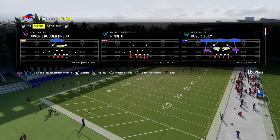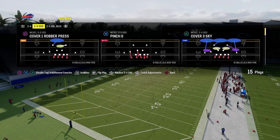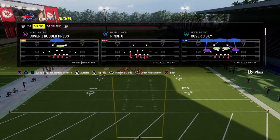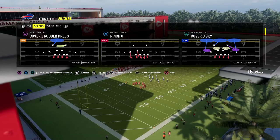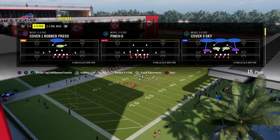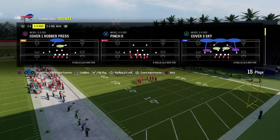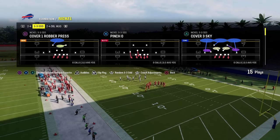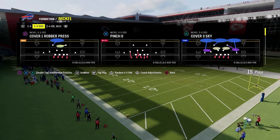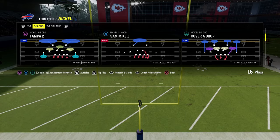If you guys want to get my full e-books on any of these formations, I have a brand new website over at school.com. It's an online community where you're going to be able to get access to all of our offensive and defensive e-books, both for Madden and for college football in Madden 24, Madden 25, college football 25, all of that stuff — for just $10. If you want to sign up, the link's going to be down in the description. We already dropped over 17 offensive and defensive e-books over there.